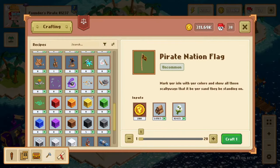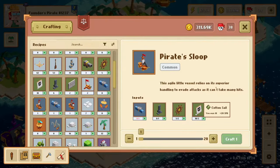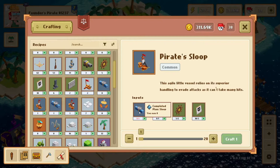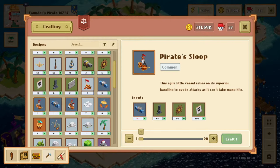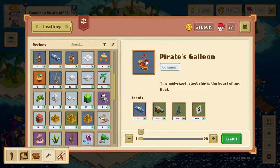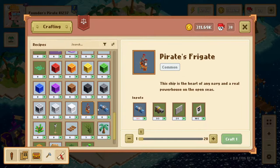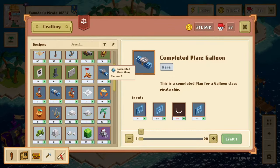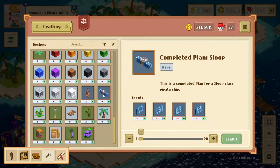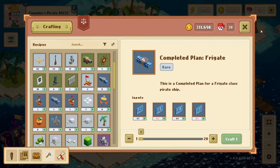The next three ships are the Sloop — right in here — and to craft the sloop you need a cotton sail, a wooden helm, iron sights, and a completed sloop plan. It's also kind of the same thing with the Pirate Galleon — just a cannon, iron sights, and cotton sails — and same thing with the Pirate Frigate. These three are very similar but all still need a completed frigate, galleon, or sloop plan. If you're crafting a ship currently, I would suggest making a frigate or a galleon, but that's just my personal preference, and you'll see why later on.